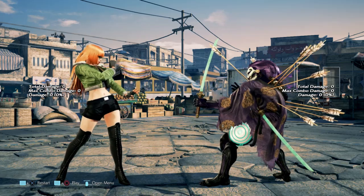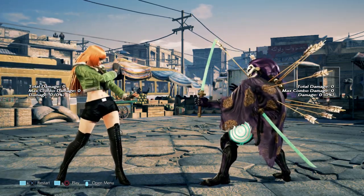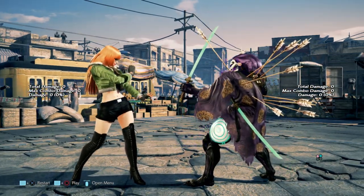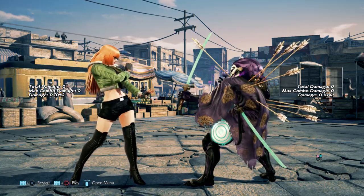Hello and welcome back. Baker is my name and Tekken 7 is the game. This time we are going over Lily and everything that we can punish her for, be it launching, jabbing, knocking her down, or flashing.